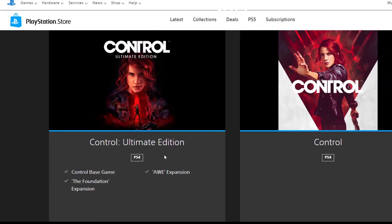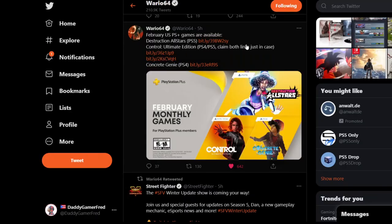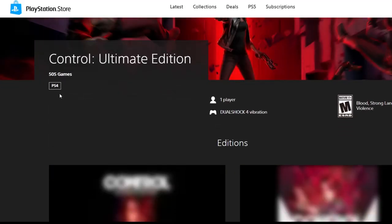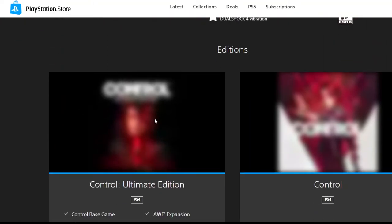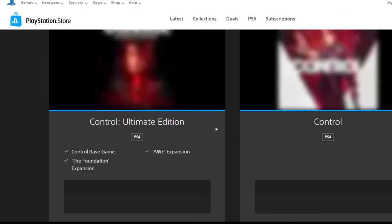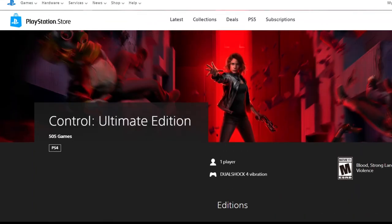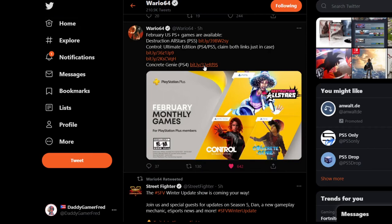Wario64 has another link - he's claiming both links just in case, covering his bases to make sure people claim both the PS4 and PS5 versions of Control. The PS4 version link on the website also has nothing to click, not even loading buttons - it's so weird. I don't know if it's just broken right now.